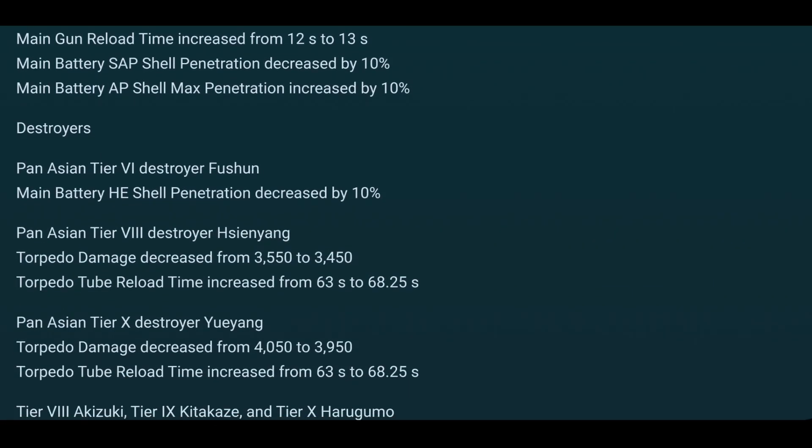Destroyers: the Fushun gets nerfed, but fortunately it's just the HE shell penetration decreased. The Fushun is essentially a Gnevny — the very powerful tier 6 Soviet destroyer — but fixes its weaknesses by getting very good long-range torpedoes, a smoke, plus the Gnevny's guns. The HE penetration reduction isn't a huge issue, because if you're firing at destroyers you'll be using armor-piercing, and the HE is mainly there to set fires anyway.